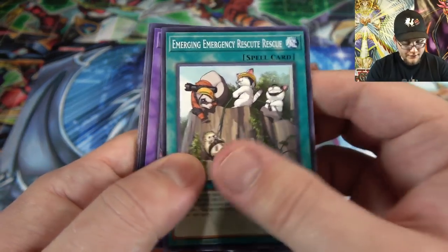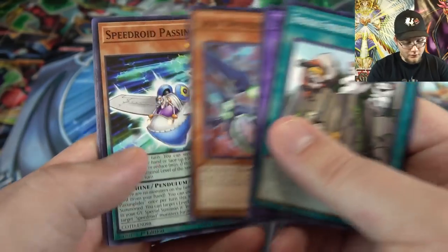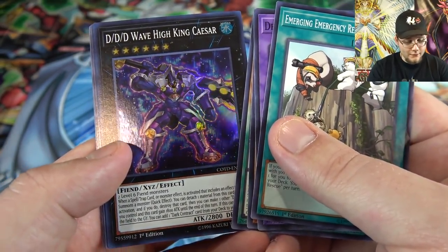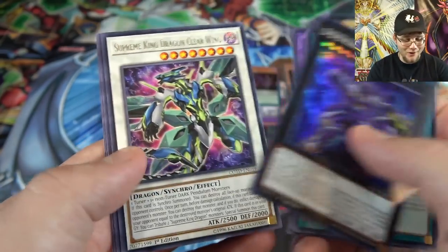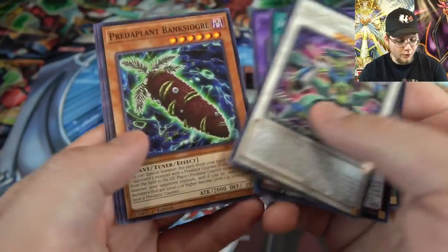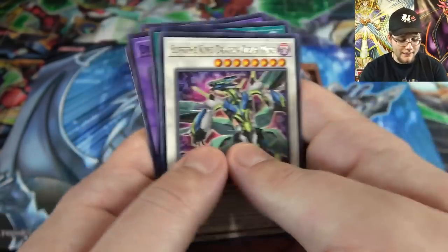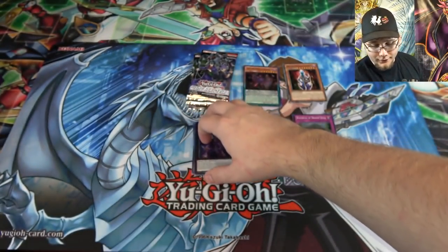We have Rescue, Destiny HERO Dangerous. DDD Wave High King Caesar — I was expecting the rare then the holo, but yeah we got a super on that one. Also Supreme King Dragon Clearwing for our rare. Man, we're getting the lowest rarity we can so far, so hopefully we're going to get something pretty awesome here in a second.